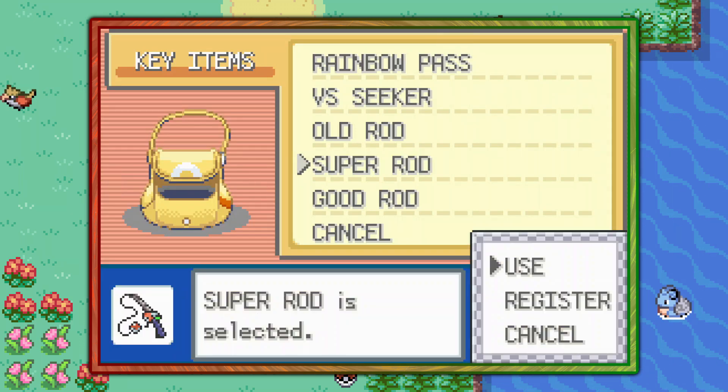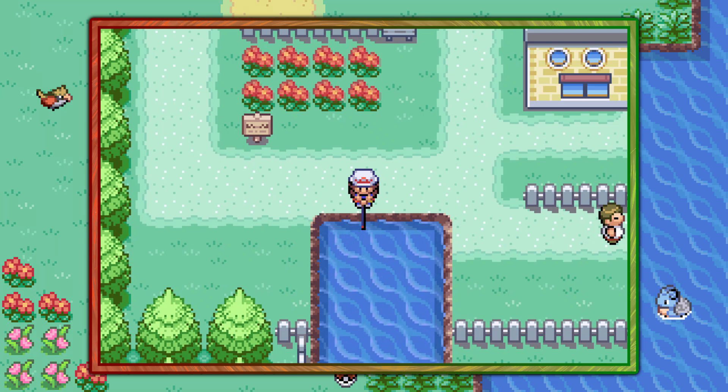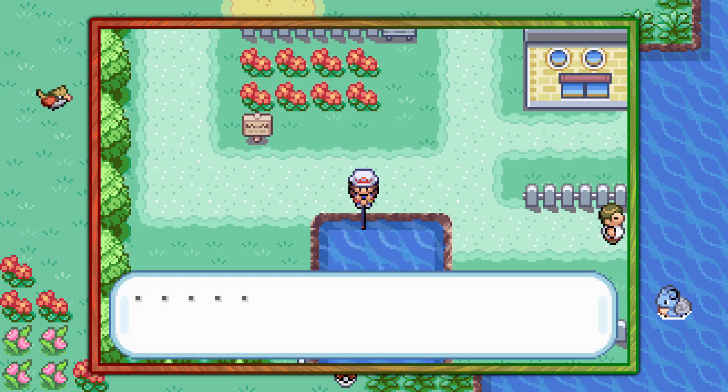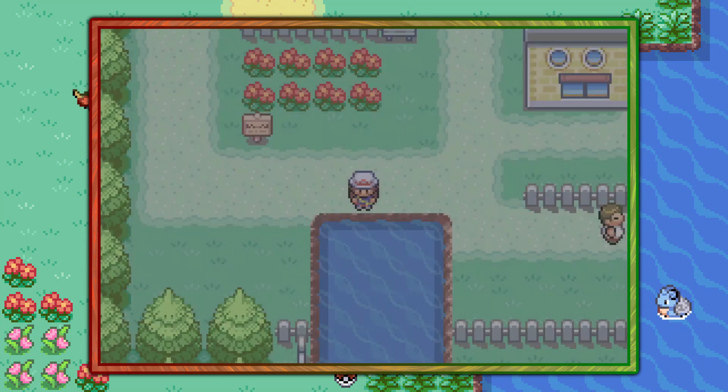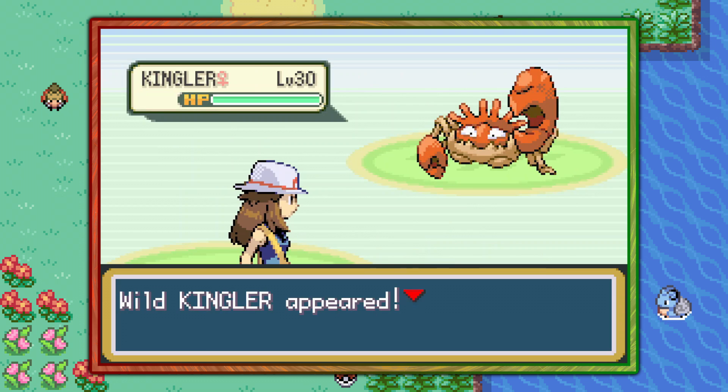Anyways, you can start off by visiting your house in Pallet Town and make your way down to this body of water and use the Super Rod. If you don't have a Super Rod, check the description for a link to the guide on its location. Now in this body of water you have a four percent chance of finding a Kingler — again, in Leaf Green only.